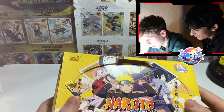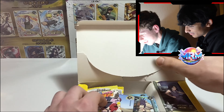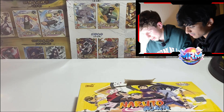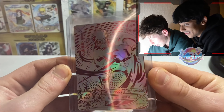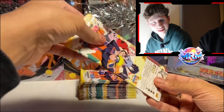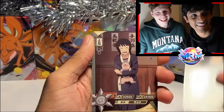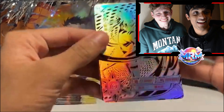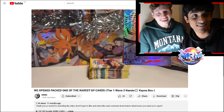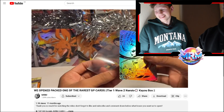Do you guys remember this box? Second ever video - we opened this Tier 1 Naruto box. Tier 1s, they have nothing much inside, but you guys won't believe what we actually pulled. This right here, GP - this is godly, and we'd never packed anything good so far in Naruto. Let's roll the clip. Coldness. The beat drop - elite. What a hit that was guys. Let's get to the next box.